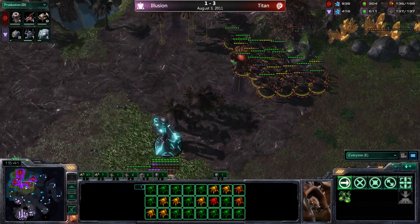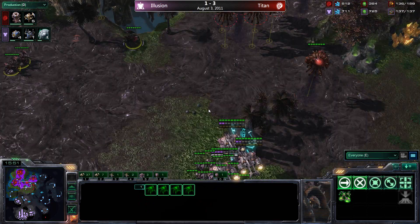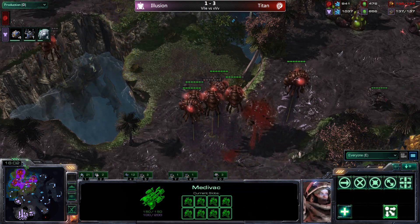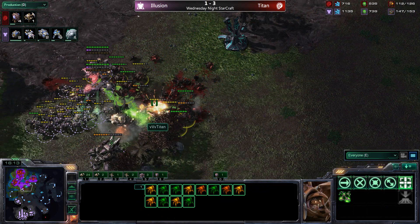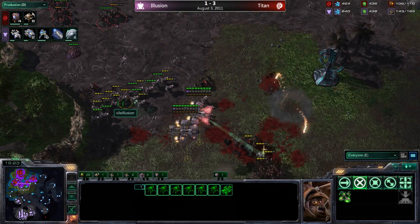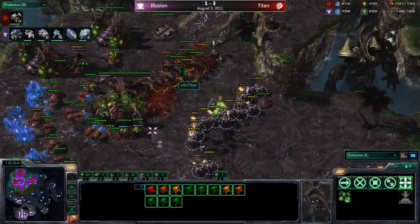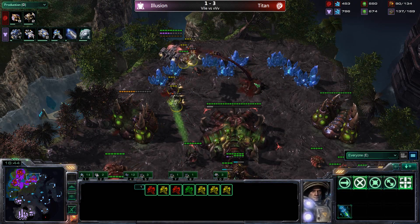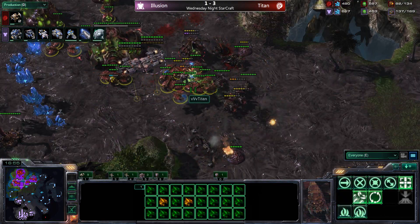The creep is receding — a huge issue for Zerg — meaning illusion can get in between the second and third bases. Titan does have a natural flank built in to attack from both directions, but illusion can push into either the natural or the third and retreat to the siege tank. Titan pushes out with tanks arriving and sieging up a little late. Illusion simultaneously drops the third base and attacks the natural — roaches swarm in but get destroyed at the natural expansion. Illusion also shuts down the spine crawler, and with a couple of roaches remaining, it looks like illusion has broken the front line and the third base may fall.